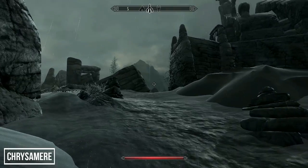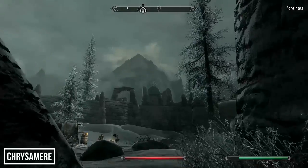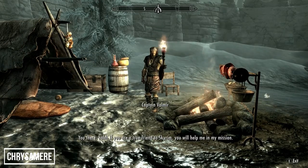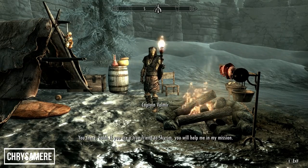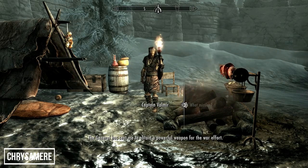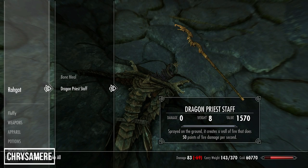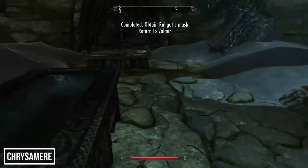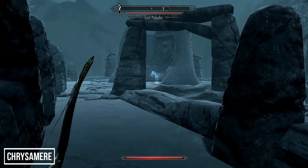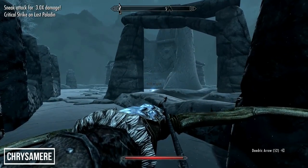To find the fifth weapon in our list, head to Forelhost, an ancient Nordic ruin just south of Riften and one of the dragon priest locations. There is a quest here given by Valmir, a High Elf posing as an officer, but the weapon we're looking for isn't linked to this quest. Once you reach the end of the Nordic temple and deal with the dragon priest Rahgot, exit through the door onto the Forelhost battlements, where at the word wall you'll find a ghostly figure named the Lost Paladin.